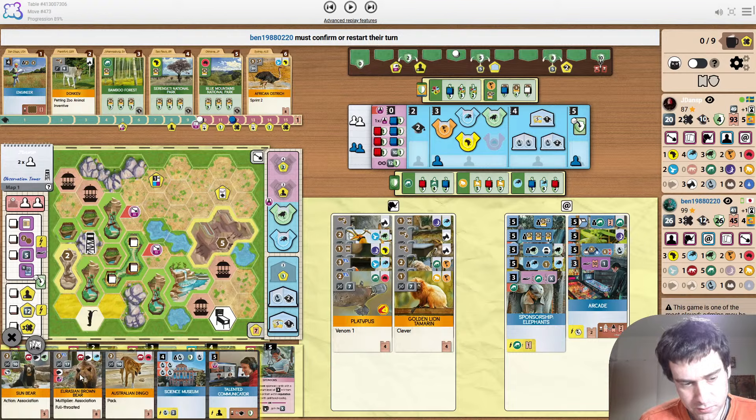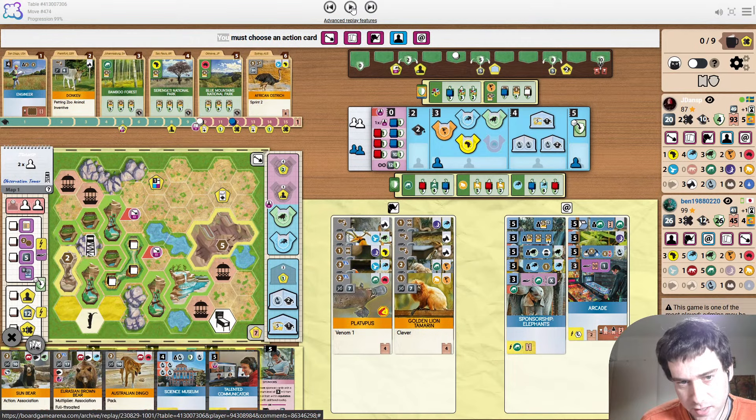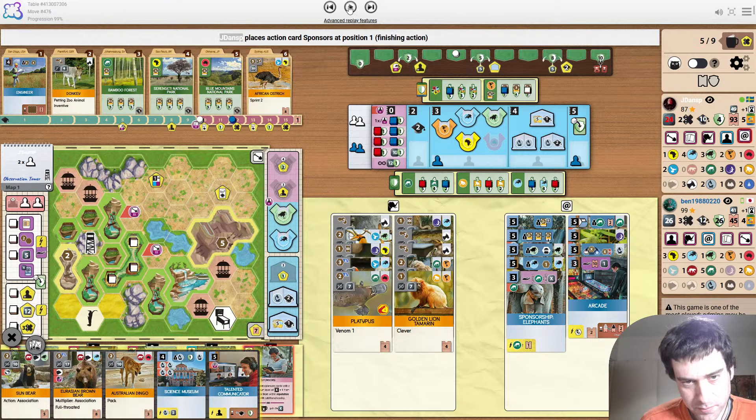What Yadi is saying in the chat is, even if he can't get out the brown bear, he can still play the Sun Bear no matter what. And then maybe the dingo as well with his size 2 enclosure down. You play both of them and then you're still supporting Europe at 4, which would probably be enough to win. Just getting the money to play the Sun Bear and the Brown Bear.